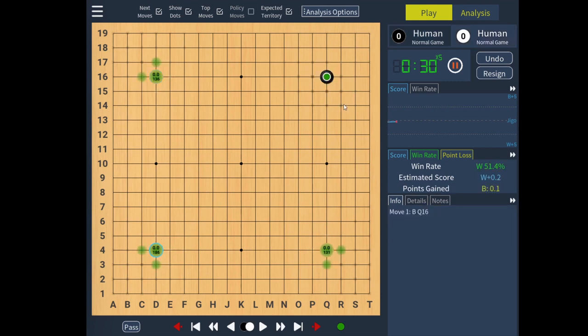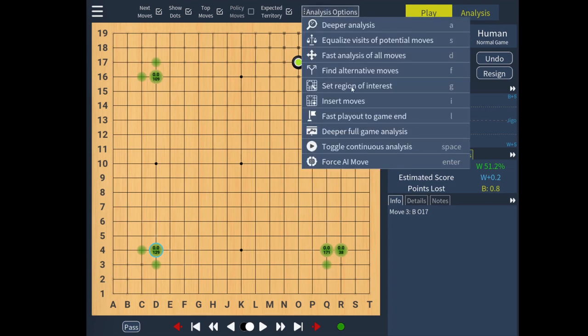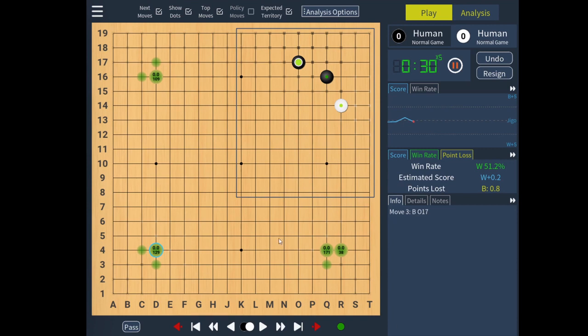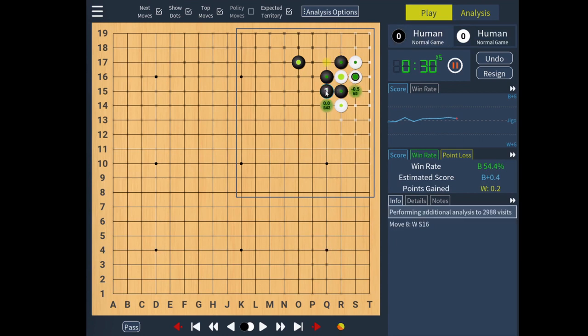Let's start off by taking a corner approach and I'd like to look into sequences there, so we'll go to set region of interest and select this bit of the board. Now we can have some more analysis and we can see what is locally better. I'm interested in this attached sequence which is very popular nowadays.